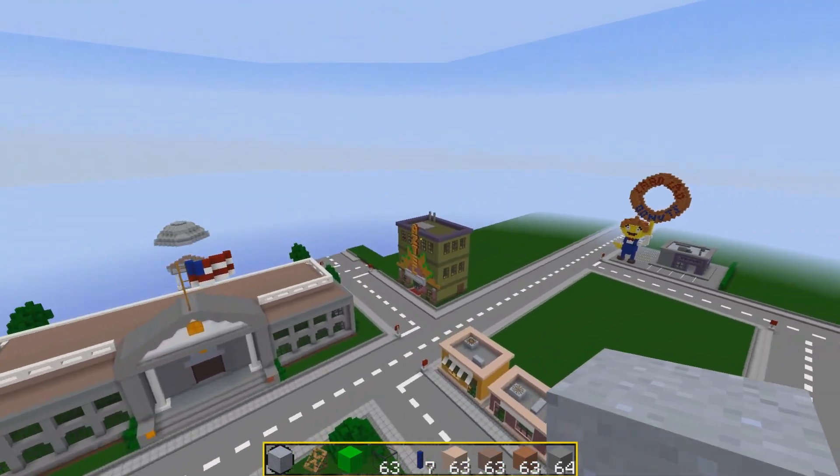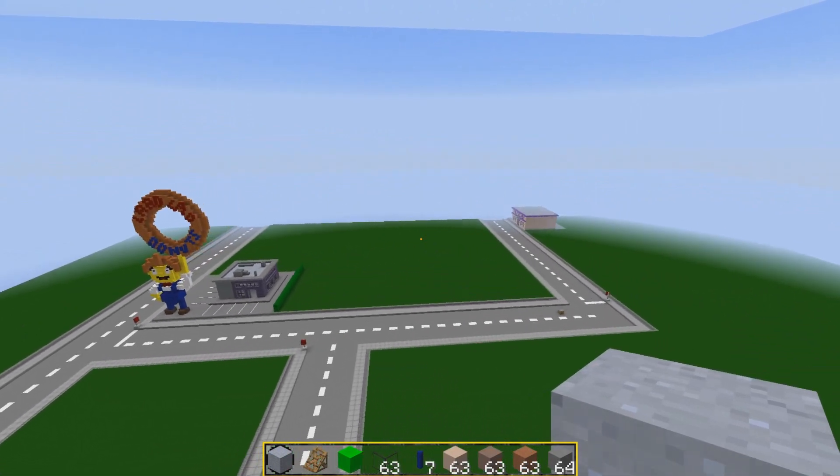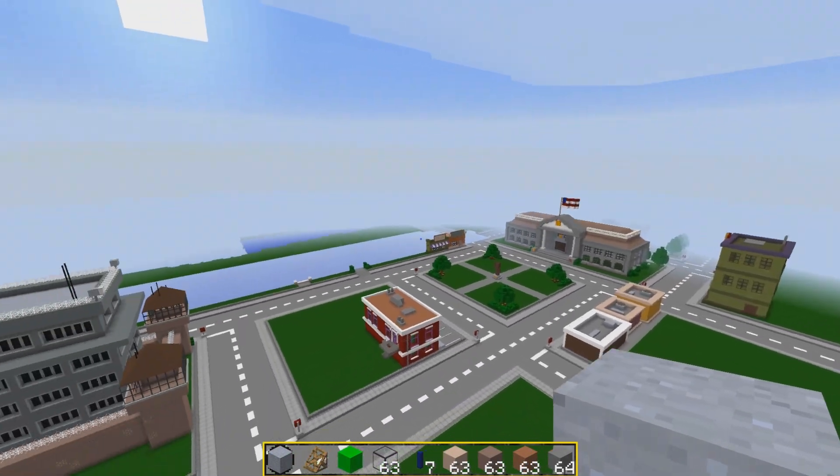Hey guys, you're watching C1 and Lally, my name is AJ, welcome back to another episode of Let's Build Springfield, episode 63. For some reason that number sort of rings a bit of a bell to me.